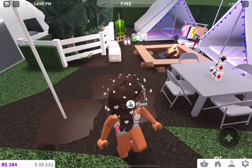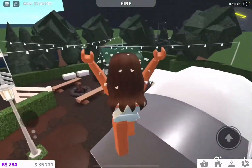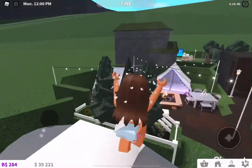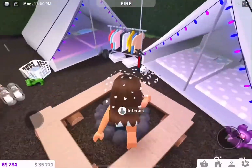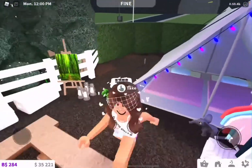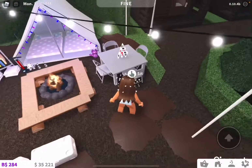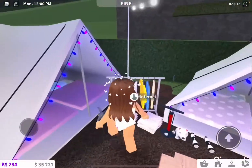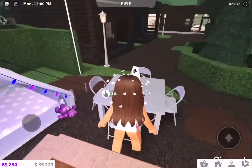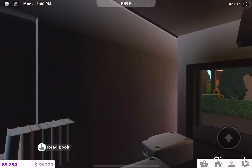Down here we've got another campground. I feel like this is more of a family area — these people might have older children, and this one might have younger children because they've got more colorful toys around. Maybe the parents sleep here and there are like two twins that sleep there. It looks like they've drawn a forest, and they've got a table with a card game on it, which I really love. I thought it'd be realistic to have some blankets around.